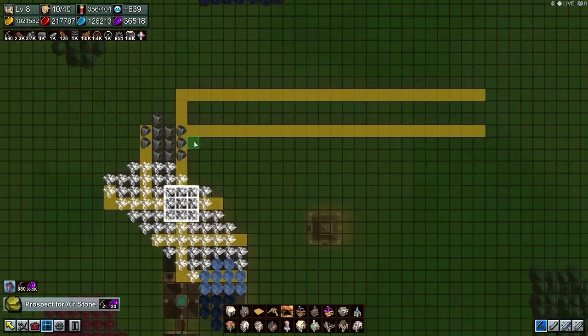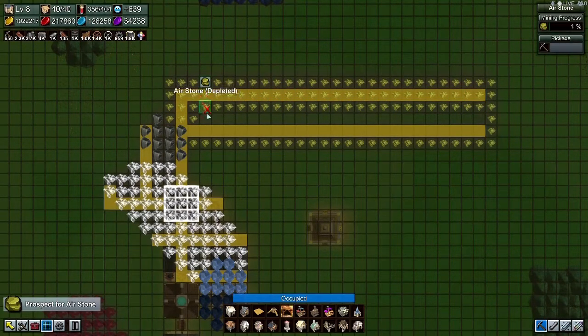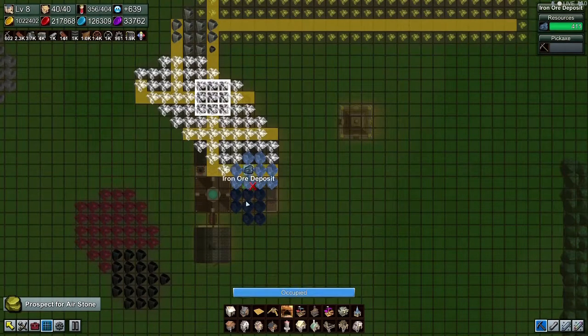Prospect for air stone. That should be all we need. I don't think we needed iron ore, but that's good enough.